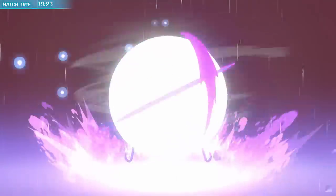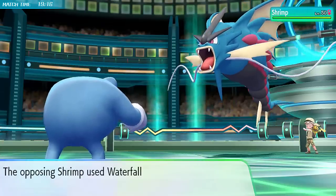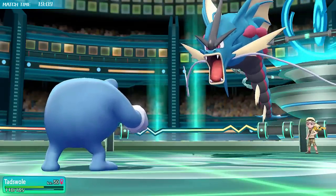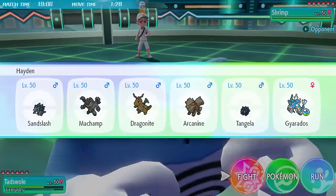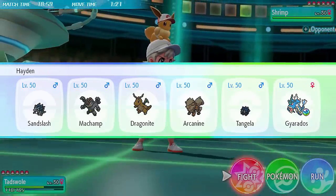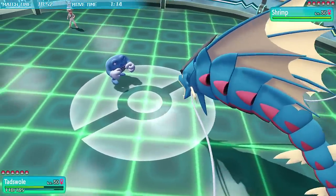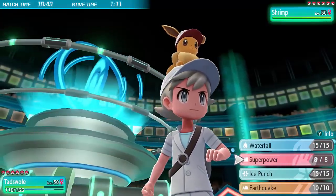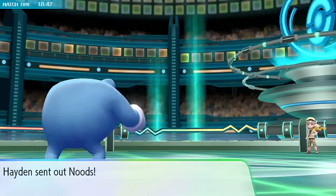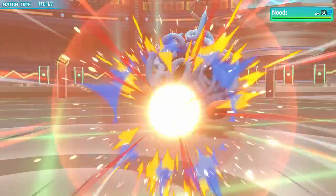Gyarados Mega Evolves and Poliwrath should be able to tank any hit - probably going for a Waterfall since he's staying in against Nidoking, and I resist that. But it does a ton of damage - it is a critical hit on the first turn, which is pretty bad for me because it really limits how good a switch-in Poliwrath is going to be. I need to be really careful about Gyarados now. I'm just going to go for a Superpower - looking at his team, there's not much that wants to take that.